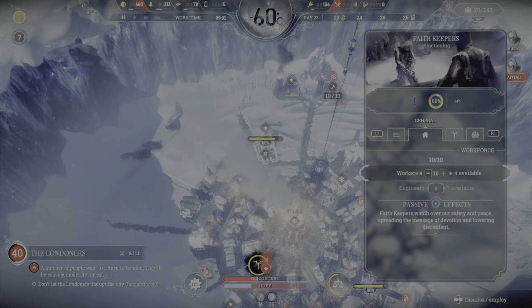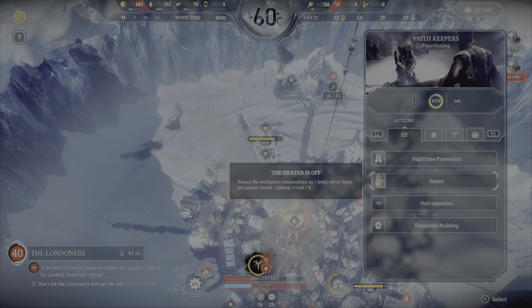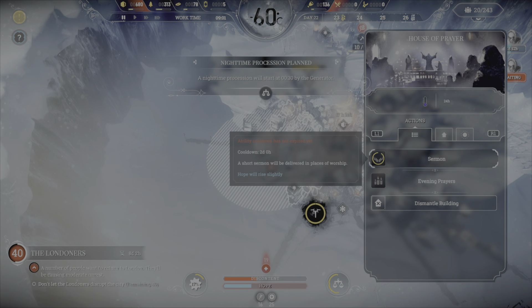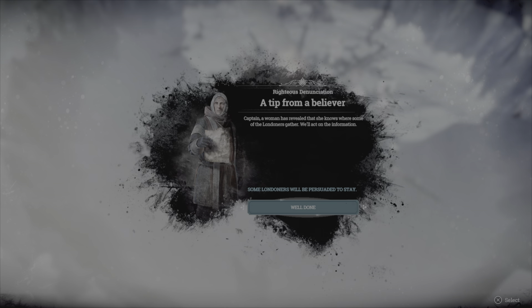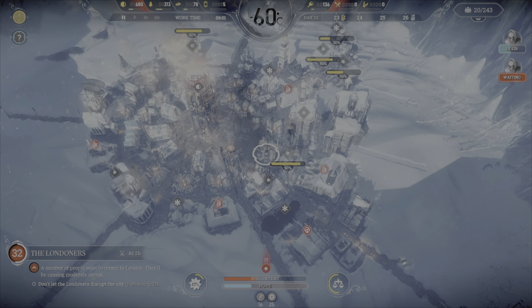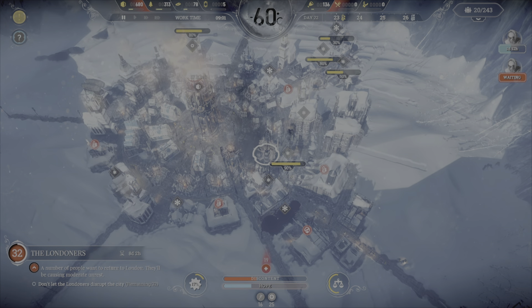Let's progress time a little bit. They brought in some steel — excellent news. The faith keepers has been established. We've got some clerics operating, which I think is good. They probably want to stay warm and we can do that — discontent will fall. We can't do the sermon or evening prayers yet, but some Londoners will be persuaded. We've got eight days to sort this out and we're at 32.